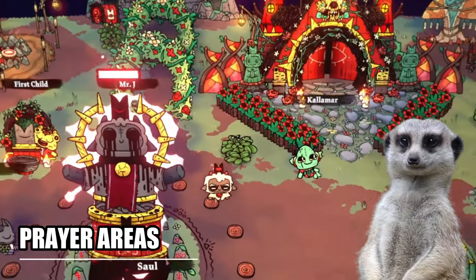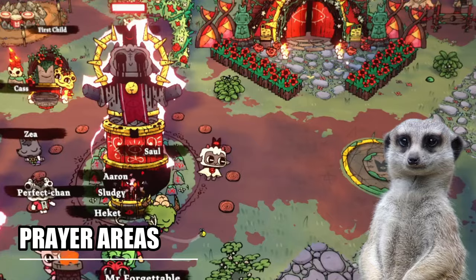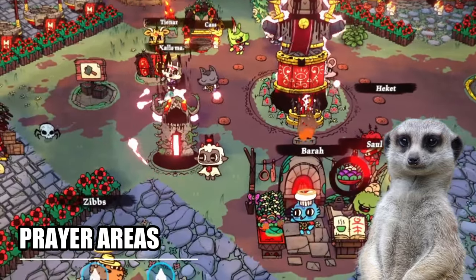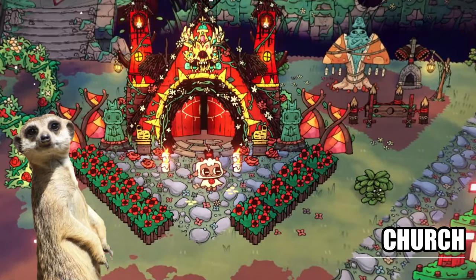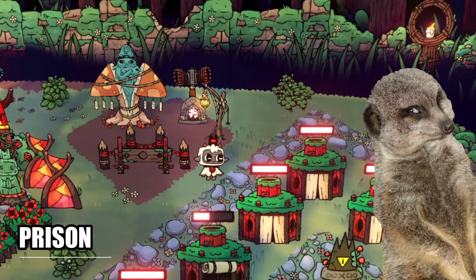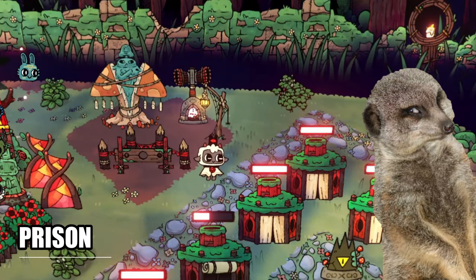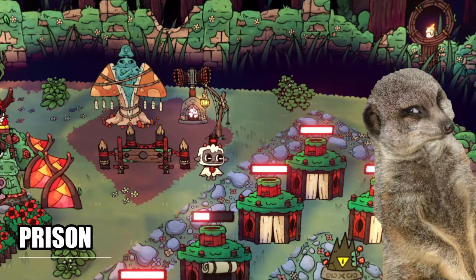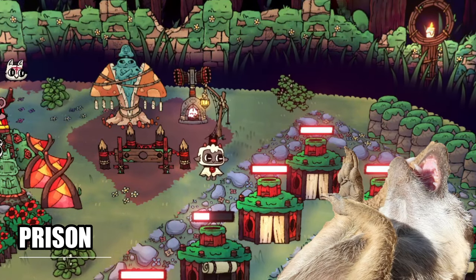First let's head over to the center, where we see the giant lamp altar for the followers to pray on, and on the side is a small shrine for disciple buffs. Near the altar is the church, and behind it is the prison. I placed the prison by the sleeping quarters so that the prisoners could see just how happy and comfortable the rest of the followers are while they suffer. Let them see what they're missing out on. I am so nice.